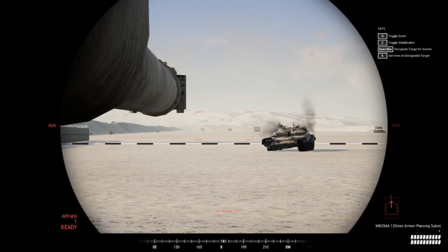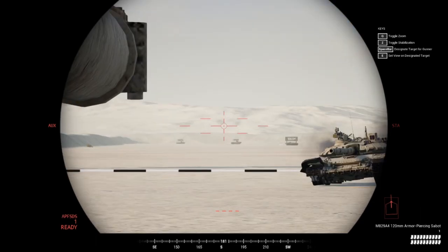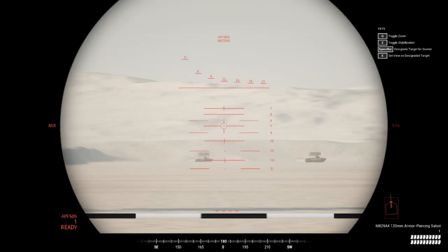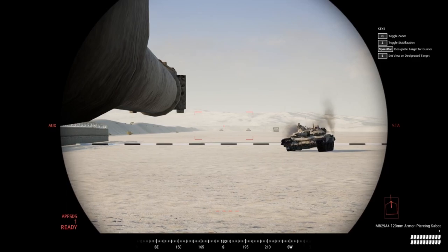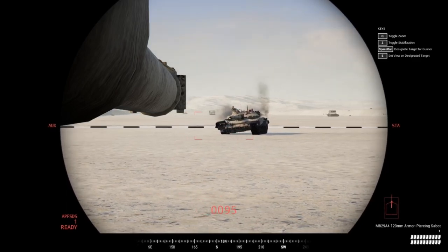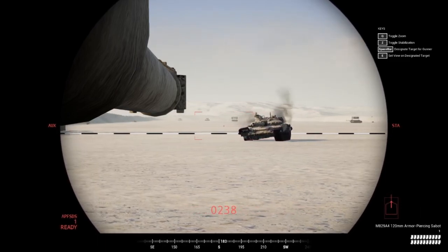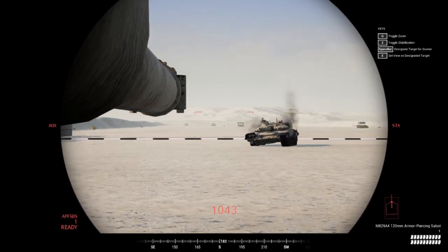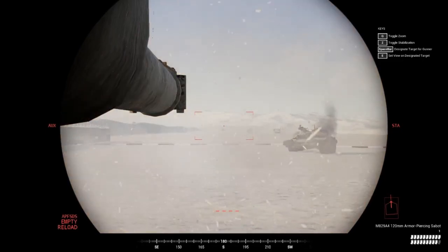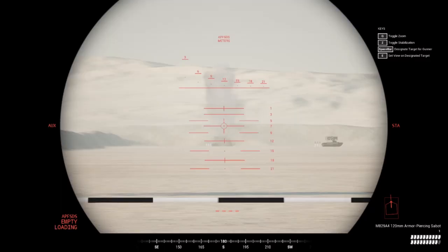To zoom in, press Q. Most tanks only have one zoom level, but the Abrams has two. Next is stabilization — press the stabilization key to keep your gun stable as you go over bumps and move, keeping it locked onto a target. To fire, hit left click and a round goes out.